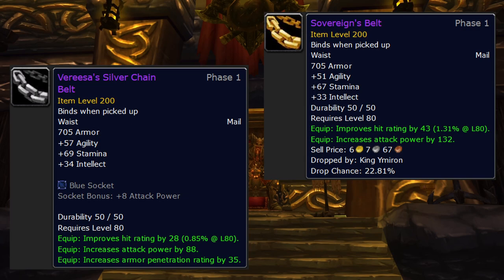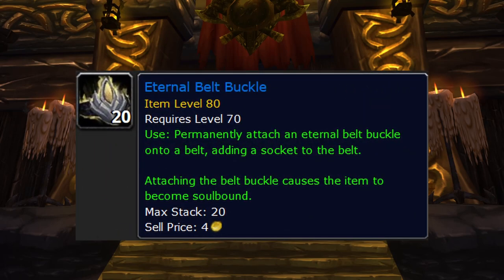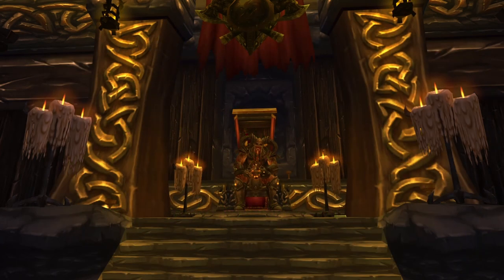We don't have a belt enchant — instead we get to put a belt buckle on there. I wonder how belts worked before when we didn't have a buckle — like, did we just tie them up? I don't get it.